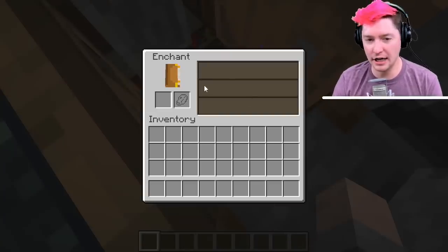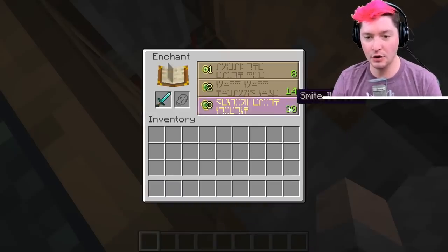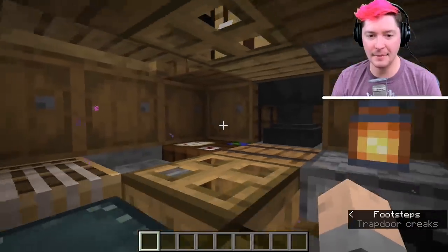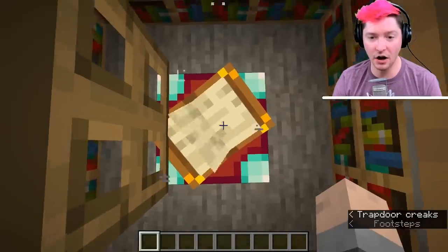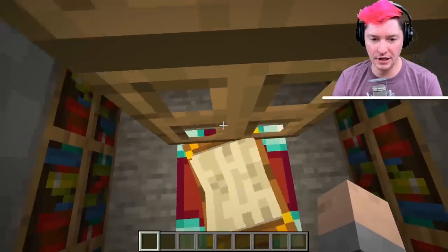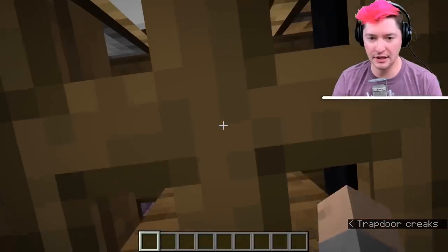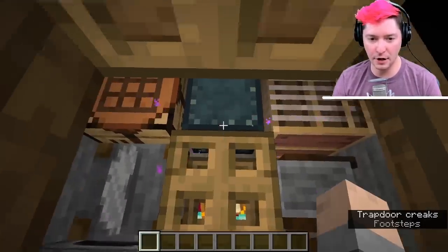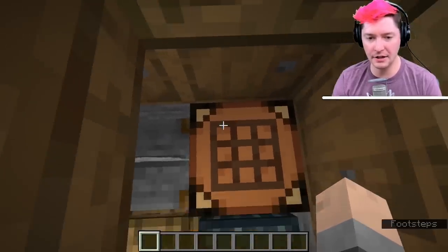Down below you have your enchanting table, and this will enchant all the way up to level 30, so you have all the levels you possibly need. If you happen to accidentally fall into the space below, there is a way to get out: you first have to jump and hit that bottom trapdoor, then open the trapdoor above you, jump to trigger it, close the trapdoor, and now you can get out. To exit the basement you have to jump and hit that trapdoor at the exact same moment.